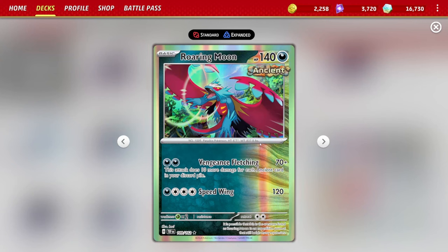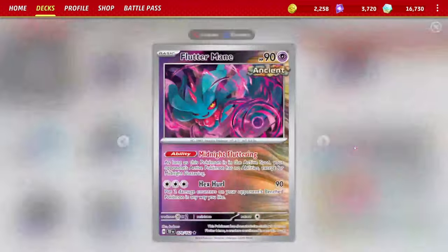Baby Roaring Moon is a single prize attacker, still an ancient Pokémon with 140 HP. It has two attacks — the first is Vengeance Fletching for two darkness energy, doing a base 70 damage but scaling up 10 more damage for each ancient Pokémon in your discard pile, so this ramps up really quickly.